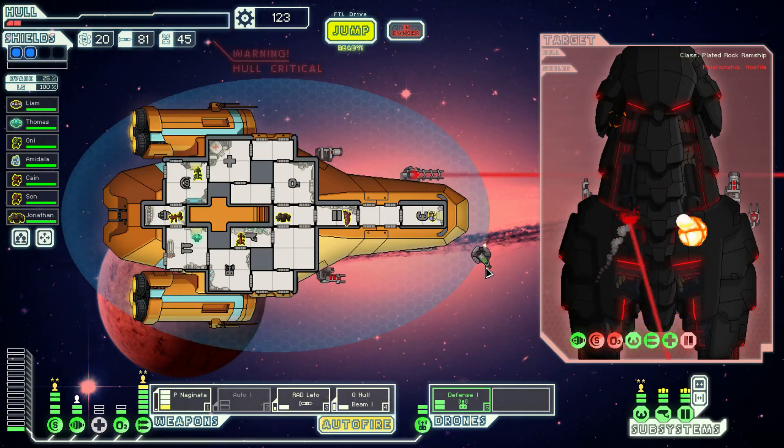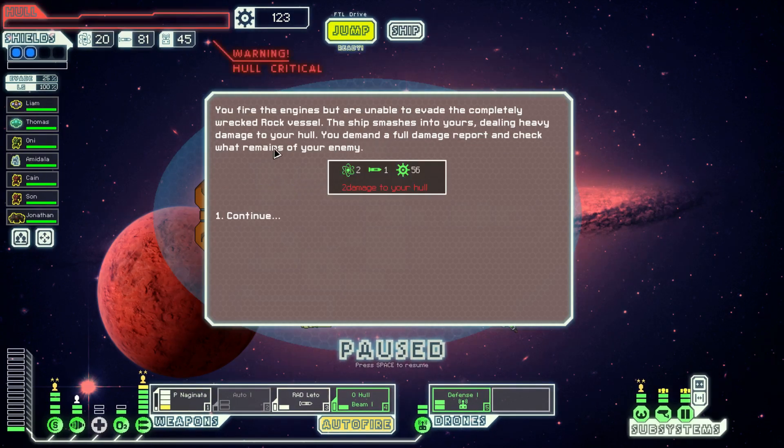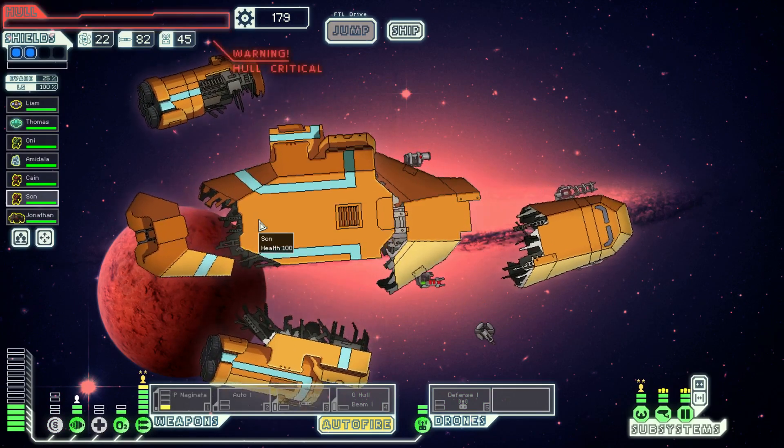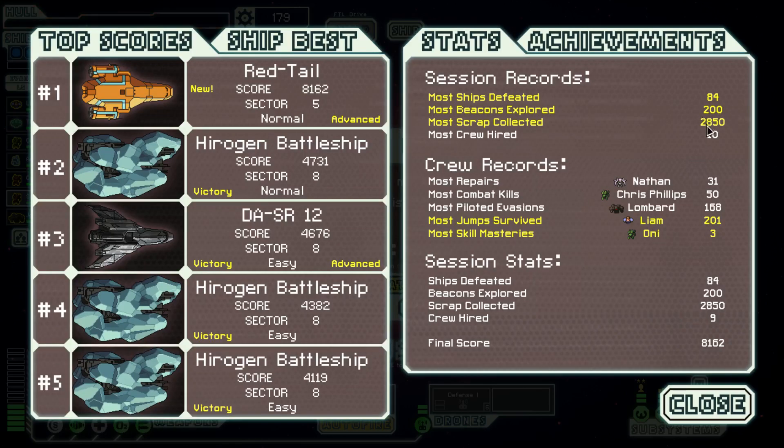We're spending missiles at a rapid rate — two damage to your hull, we're dead. Oh no! So we beat him, but then the ship rammed us and we tried to surrender to him. Damn! So that's my best record with this ship — 8,000 points. That's sad. Well, I guess we'll see you in the next video, see if we do another campaign or not. Thanks for watching everyone, see you again soon.